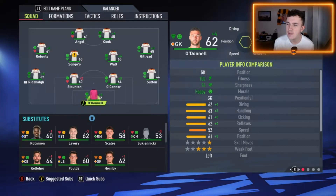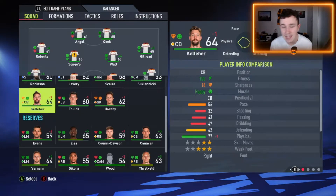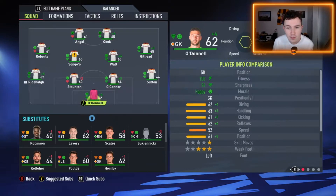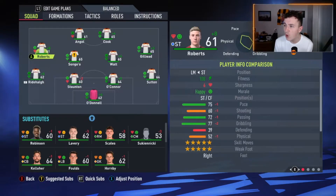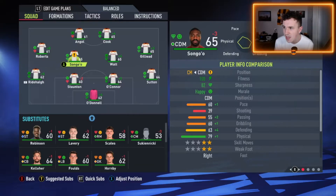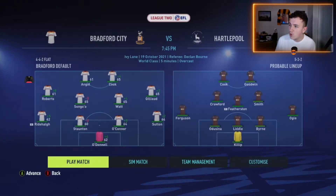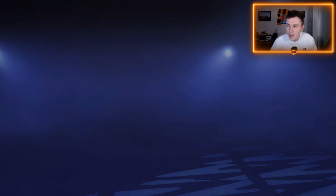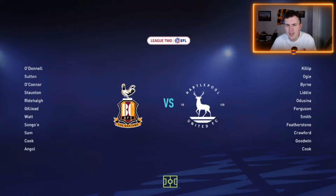Here's the team I'm going to be using for this game at home to Hartlepool. We've been forced into a lot of changes - a lot of tired bodies. Threlkeld is absolutely shattered after the game against Bristol Rovers - the players gave it absolutely everything. We line up in a 4-4-2 formation, which is a rare occurrence. O'Donnell starts in goal, a back four of Sutton, O'Connor, Stormton and Rydhulge. Roberts on the left, Gilead on the right, Watt and Songo in the middle, and Lee Angle and Andy Cook leading the line. We obviously lost this game 3-1 in real life - I believe it's our only home defeat of the season.